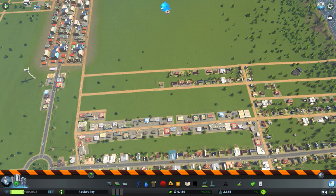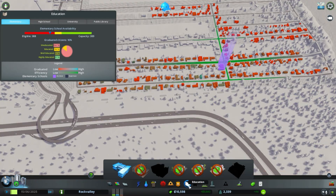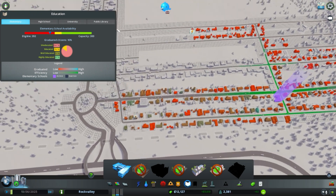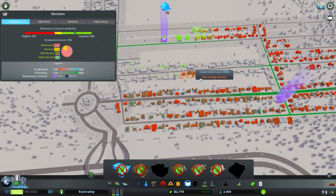I'm letting the city run on its own for a minute. I don't know if we've built any schools yet so let's take a look at the education. We did put an elementary school there, but if you look at the demand, there needs to be another elementary school soon. So let's go ahead and do that now — I'll put it opposite the other one, maybe up here in the middle.